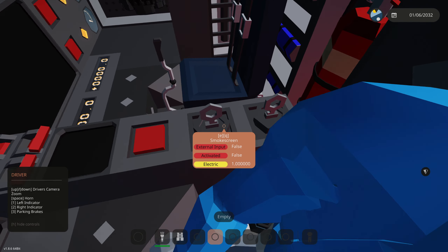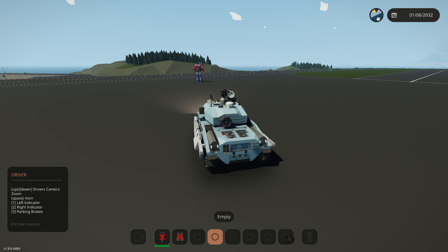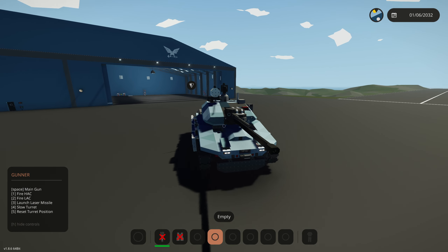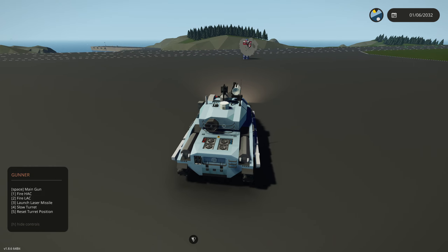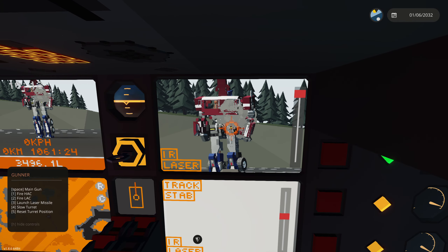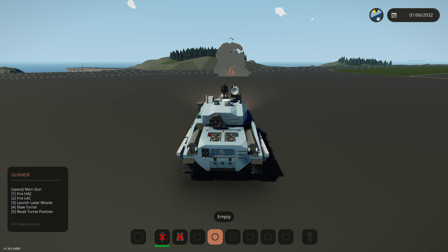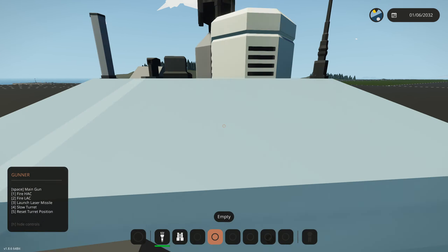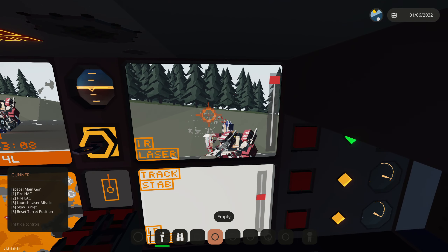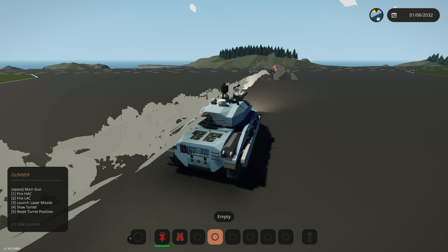Now we're going to shoot it with a highly advanced tank. All our highly classified systems are active. We zoomed in with the tank's camera and got a clear view. Firing the main gun — number one — he doesn't look like he's doing well. Number two is the light auto cannon. This artillery cannon is going to completely destroy him. Direct hit — he completely fell to the floor. We're going for headshots now and completely destroying him.